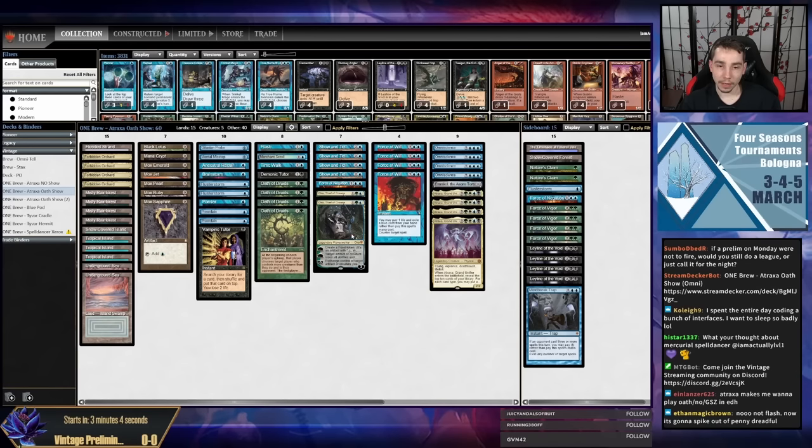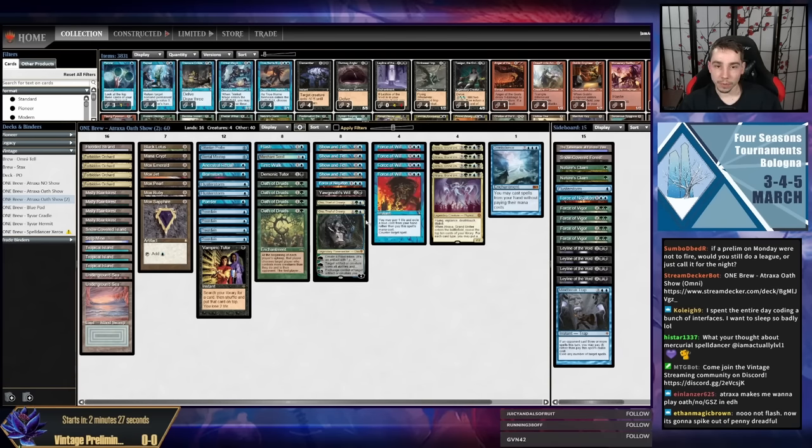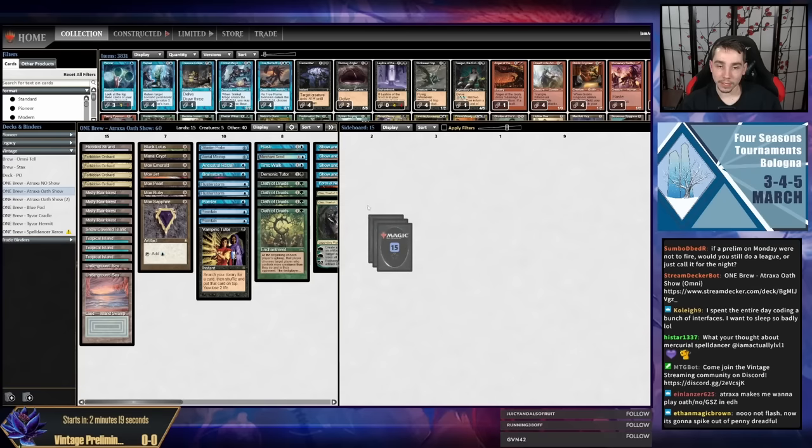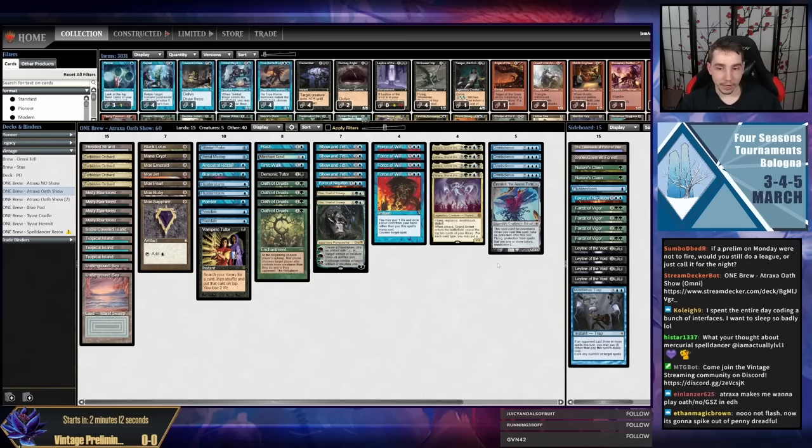We are playing a Show and Tell Atraxa deck with a secondary way to cheat Atraxa into play with Oath of Druids, and a third way with Flash. We also have a Show and Tell Omniscience plan with Emrakul as well. We abandoned the Natural Order plan because the green creatures were just not really accelerating the deck the way I wanted, whereas Oath of Druids and off-color Mox plus Mana Crypt really accelerate our deck into a powerful early game combo deck. I'm still considering some things, having now played it in five leagues to pretty solid results.